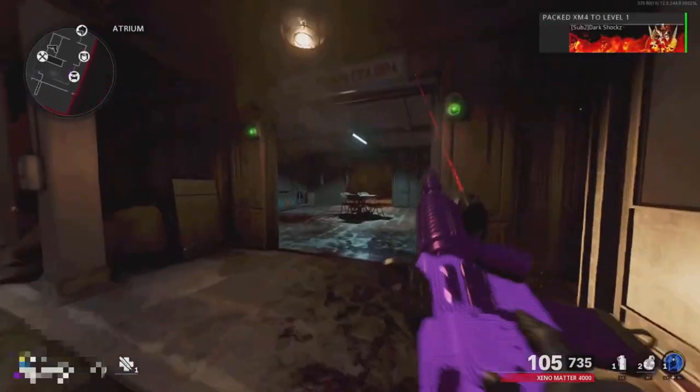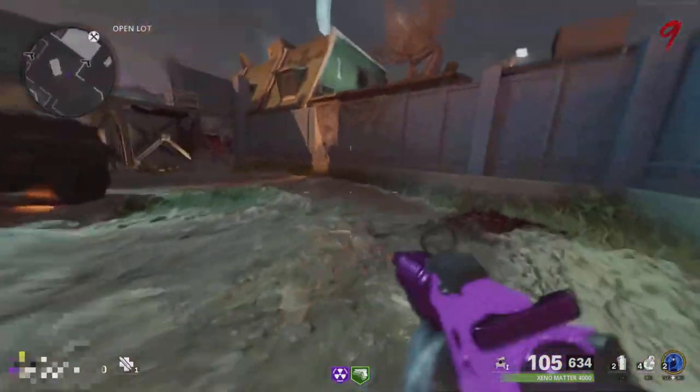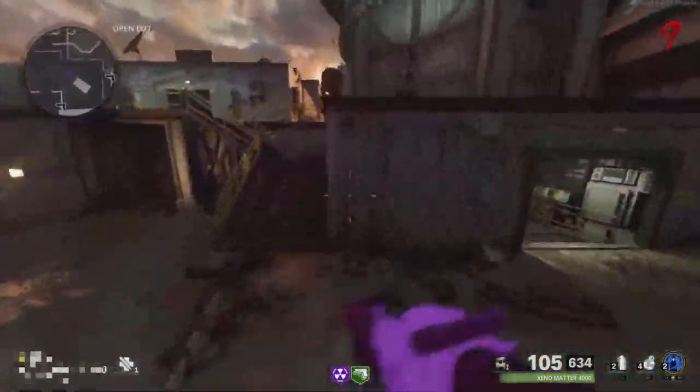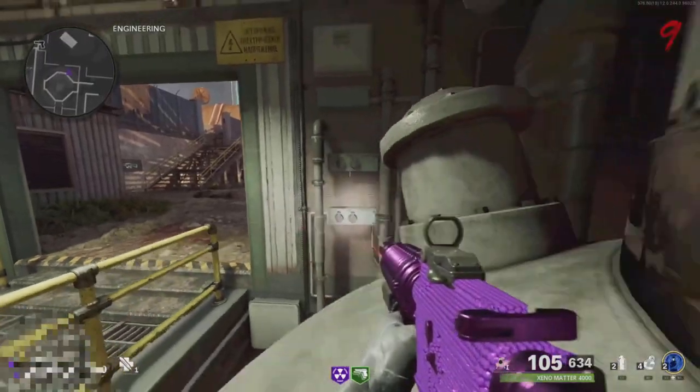Before we start this glitch, I also recommend that you guys upgrade all your weapons and get everything you need. To do this glitch, make your way to the open lot, then come over here and do the PhD Slider glitch by running, jumping, and pausing mid-air. If you do it correctly, you will be teleported into the wall.